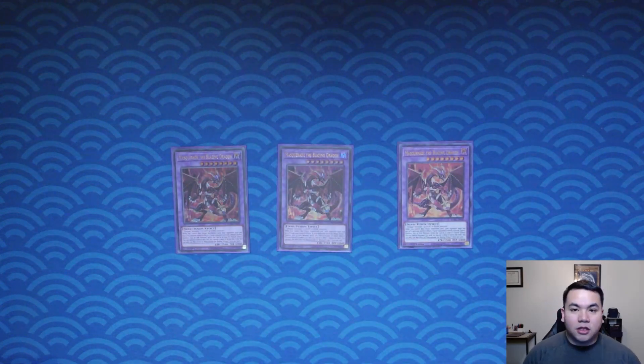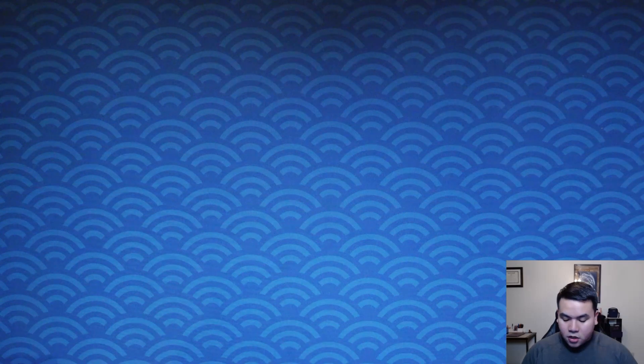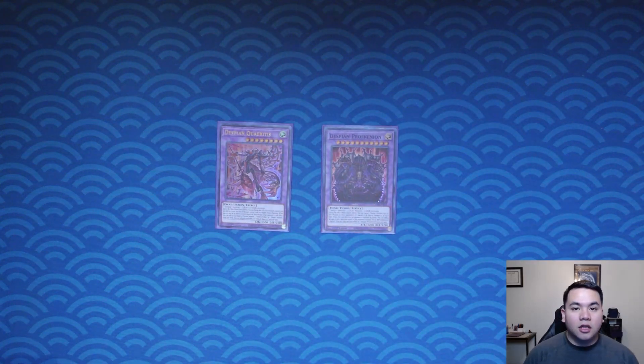Here's the extra deck. We got Triple Masquerade the Blazing Dragon. You can cut this down to one if you like, but I play it at three so I can grind my opponent. You have Despian Curtis and Despian Priskinian — Priskinian is for cute plays like stealing their DPE or a Dragoon you just took down. And then you got Queridus, which is an interaction for cards like Apollosa.